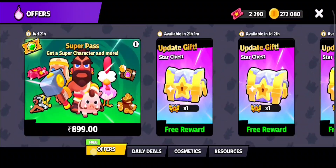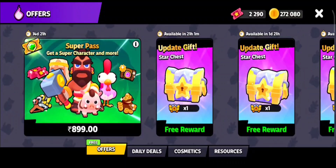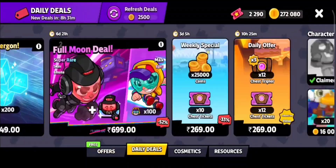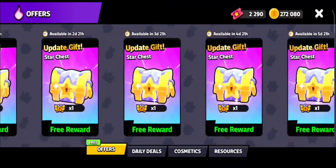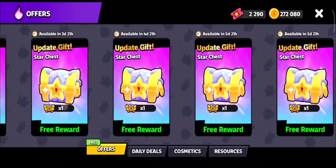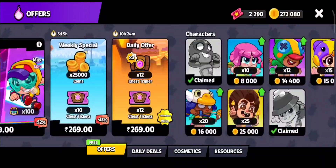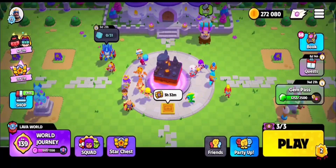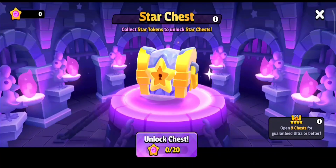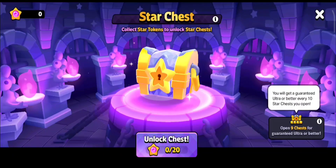I unlocked one — I forgot to show you the animation, so I will be showing that in another video. In total there are ten chests you are getting for free. Open nine chests for a guaranteed Ultra or better.